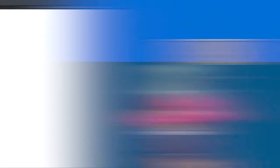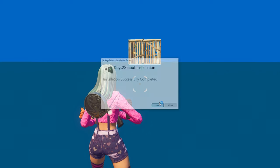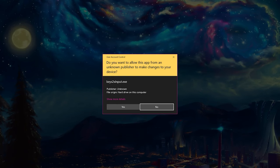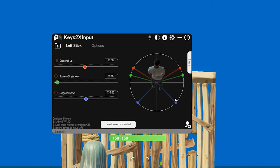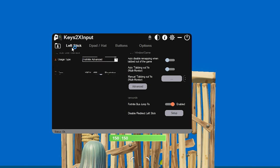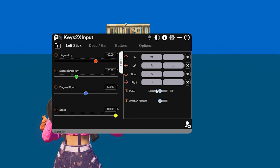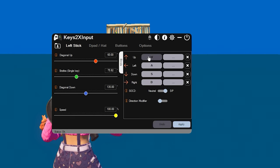Here's how to set it up in Keys2x. You can use Wooting as well, but it doesn't have the proper SOCD like Keys does. After you download and install Keys2x from the link in the description, you should see a menu with two tabs: Left Stick and Options. Go to Options and change Usage Type to Fortnite Advanced. Then go back to Left Stick and set Diagonal up to 60, Strafes to 75.92, and Diagonal down to whatever you want. Open the Bind side menu, change the SOCD option to SIP, and input any different movement binds you use. Hit Apply and you're done with Keys2x.